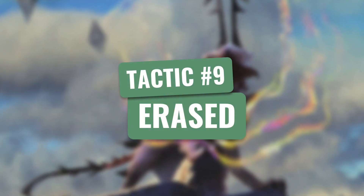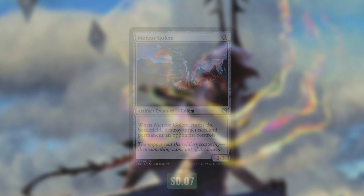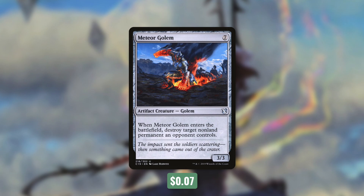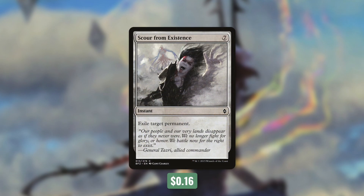Tactic number nine: Erased. First up, there's Warping Wail, which is one of the very few instant colorless spells. Choose one: exile target creature with power and toughness one or less; counter target sorcery spell; or put a 1/1 colorless Eldrazi Scion creature token onto the battlefield. So this can deal with something small, counter a problematic sorcery, or temporarily ramp us. Next up, there's Meteor Golem, which when it comes into play destroys target non-land permanent an opponent controls. Like I mentioned, there aren't a ton of ways to deal with certain things in colorless decks. But one of the best is Scour from Existence — an instant that says exile target permanent. It does cost seven, but that's well worth it for this deck and we have no problem making that much mana. Dealing with problematic permanents can be a great way to get our big threats through.